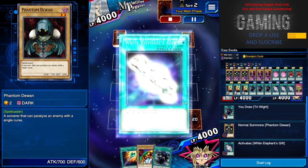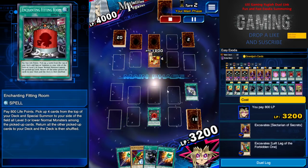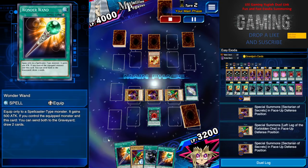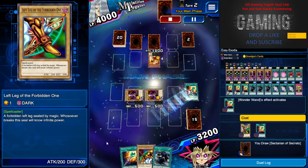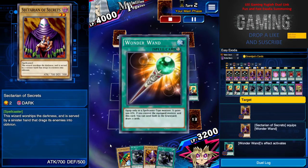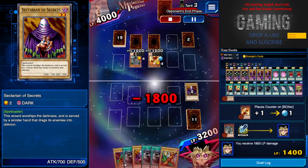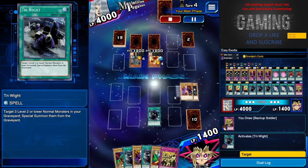I don't really care what the opponent is playing — I just want to quickly get my cards out. I use Enchanting Fitting Room to try to special summon more normal monsters to my front row since I have two milling spell cards in hand. I use Magic Wand to attack on my Left Leg of the Forbidden One to draw more cards. Then Secretary of Secrets draws me even more cards.